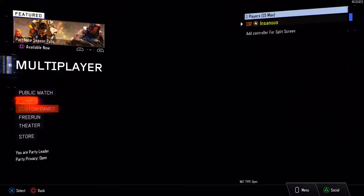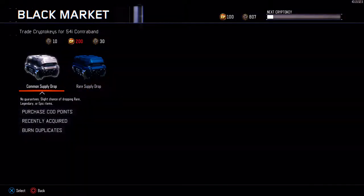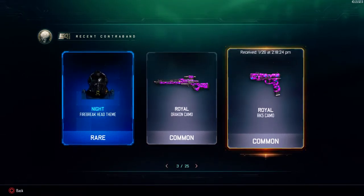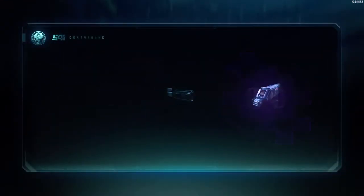Alright, we're back boys, we're gonna go a public match specialist. What did we get for her by the way? Recently acquired: Fire Break head theme, the Royal Dragon camo, and the RK5 camo. That's what we got in that last surprise supply drop. So go ahead and open up another one of these. Let's go - it didn't lag out, awesome, we're in the clear.